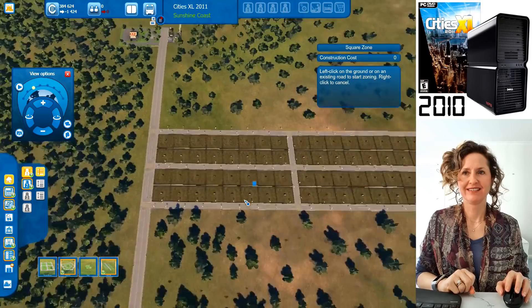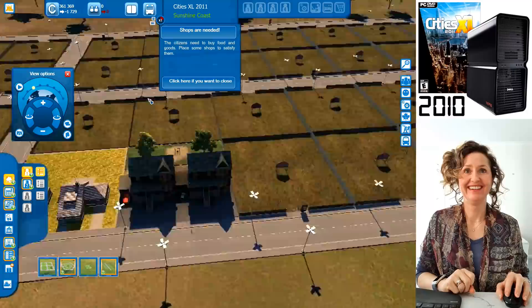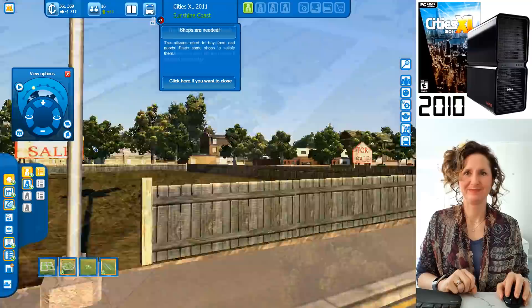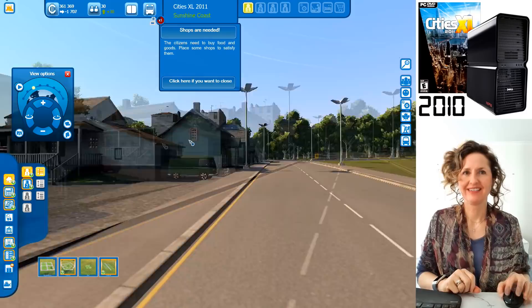Now let's see if people start moving in. Your population is still zero — let's press play. A house just got built! These are low quality, cheap houses. This is one block of land but two houses are on it — richer people would have a mansion on this block. You can see all the houses being built on this road.